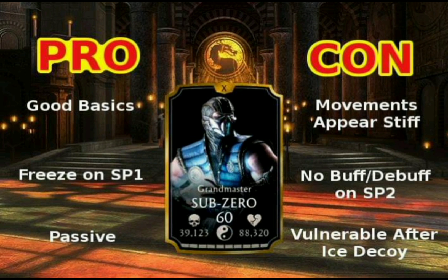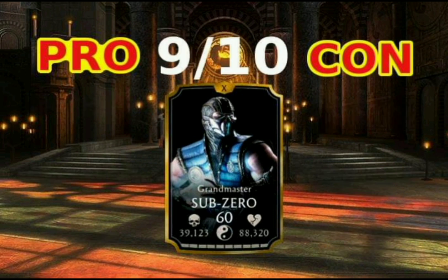Now that all being said, it's time to rate the Grandmaster Sub-Zero variation. Just in the realm of basic golds, I have to give him a 9 out of 10. He is definitely one of the best basic golds we have in the game right now. He's a solid fighter, he is fun to play, and he's a very useful asset in any team in Faction Wars. Granted, maybe not that great in higher tower battles — but which basic gold is, aside from Covert Ops Cassie Cage? So just from the basic golds, he is definitely one of the really good ones.